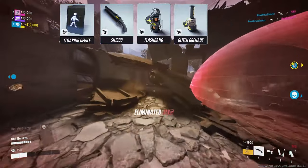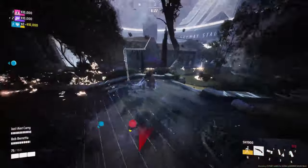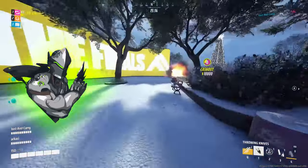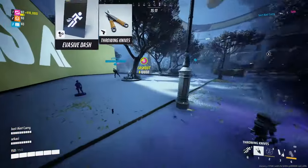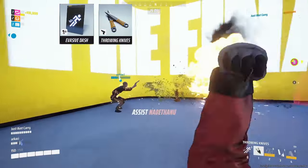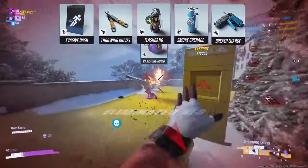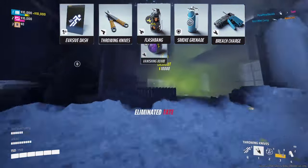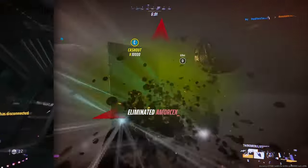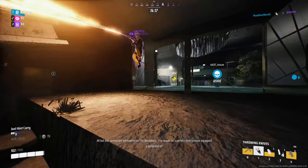Couple the shotgun build with flashbangs, glitch grenades and a stun gun and you're a walking menace. One last Light build — not really meta but my personal favorite — is the throwing knives build, inspired by playing Genji in Overwatch. Get the evasive dash as your spec and run any gadgets you like, though I prefer smoke, flashbangs and a breach charge, since combined they can create team-wiping openings or the sneakiest cashout steals. The throwing knives are really powerful when played accurately, and they feel great — providing a smooth ninja feeling.